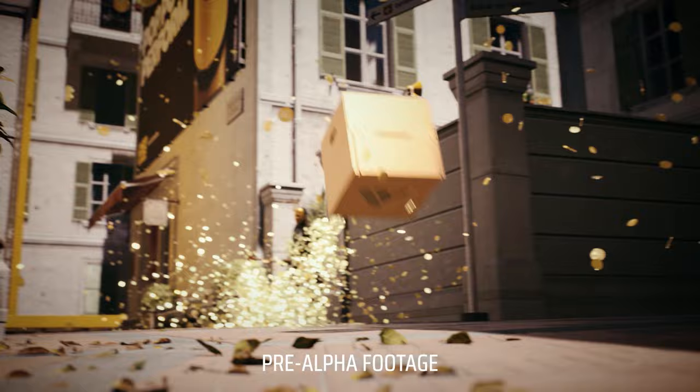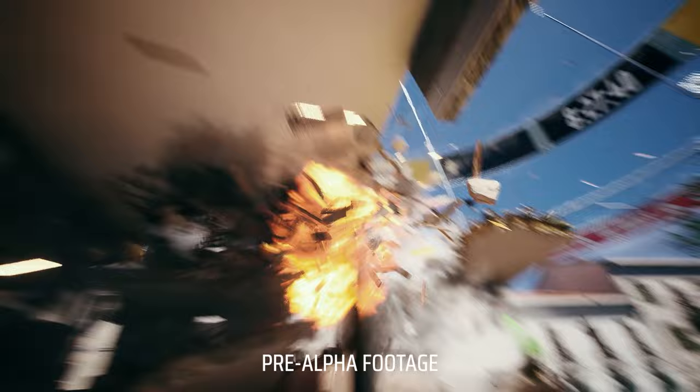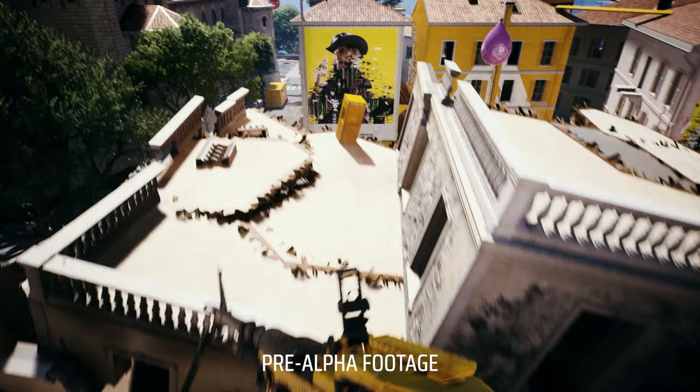G'day, Rockhound here. Now that the dust has settled from the closed alpha playtest for The Finals, we await news from Embark Studios perhaps giving us some insight into how they think the playtest went from their end. We're also waiting to hear when the next playtest might be, and while we wait, Embark's co-founder and chief content officer Rob Runison has presented us with what is now level 2 of an ongoing series of easter eggs, which are hidden in a bunch of new concept art images posted on the easter egg channel of The Finals Discord.